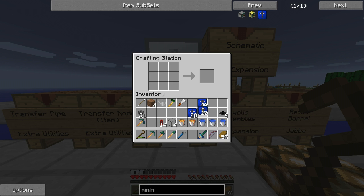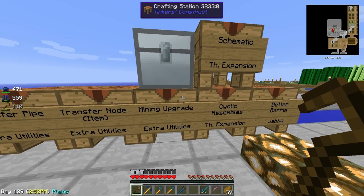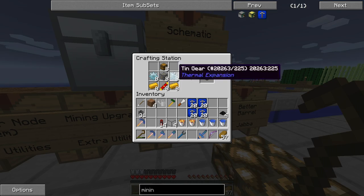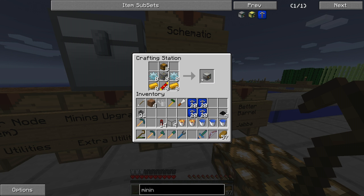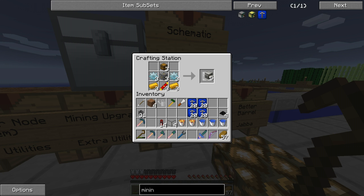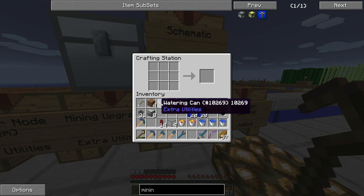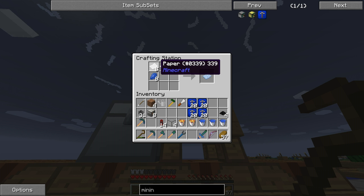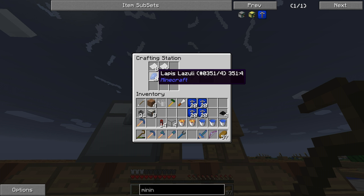So, our goal is to automatically create Septuple Compressed Cobblestone. We're going to use Cyclic Assemblers, which are created with this recipe from Thermal Expansion: chests, machine frame, tin gears, copper, and a redstone reception coil. You want to make 8 of these. They use schematics — a schematic is created with 2 blocks of paper and lapis lazuli. Let's take 8 schematics.